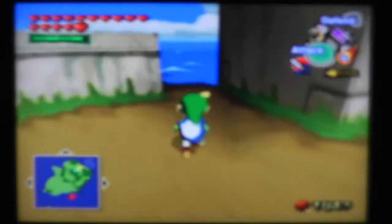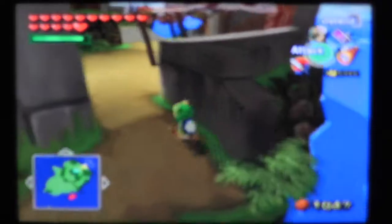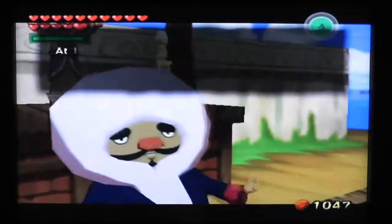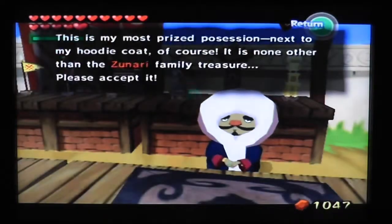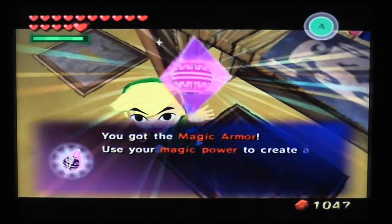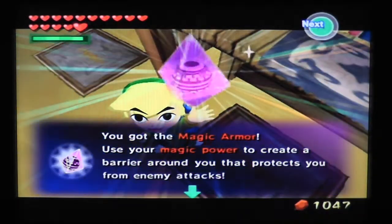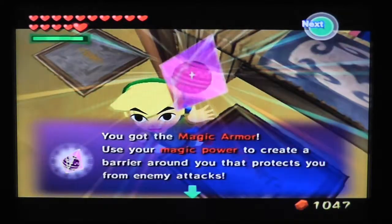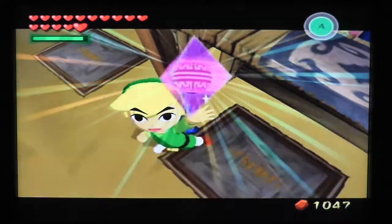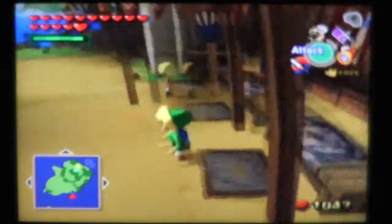Zunari — nice place you got here. It's a cornucopia. Now we get probably the most useless item in the game: the magic armor. It uses your magic power to create barriers around you that protect you from enemy attacks. You are invincible.